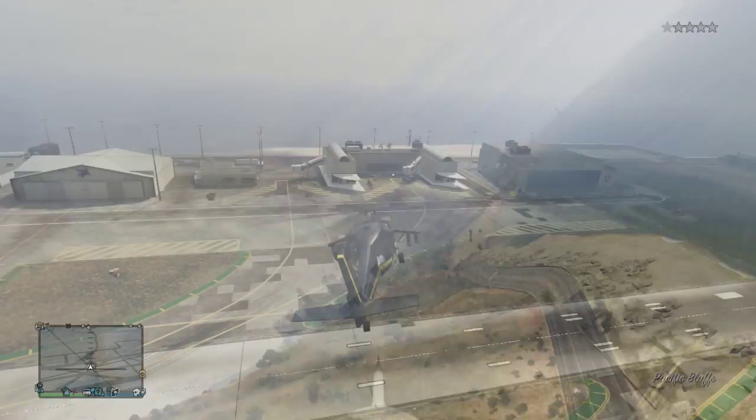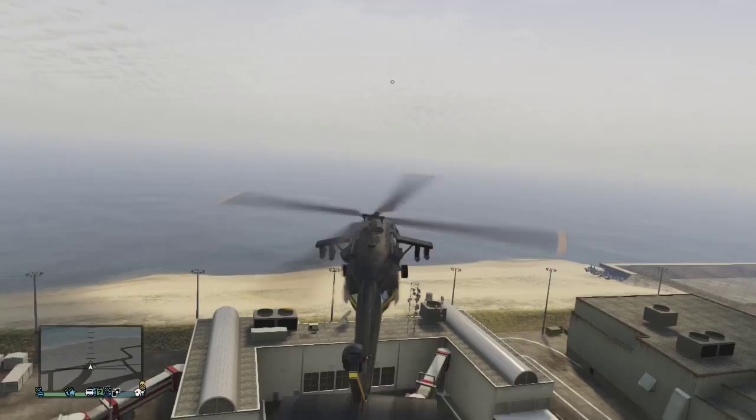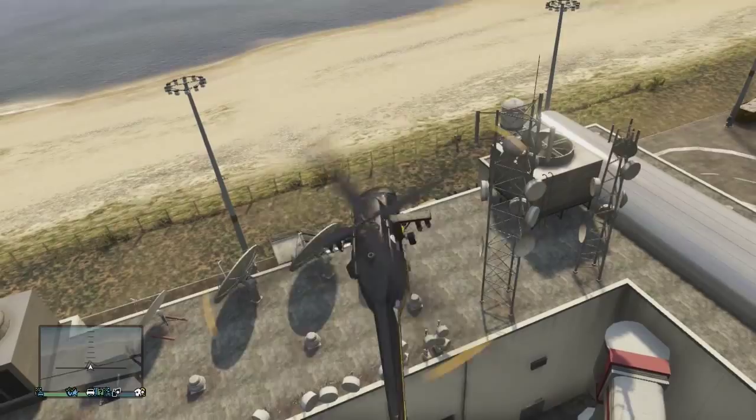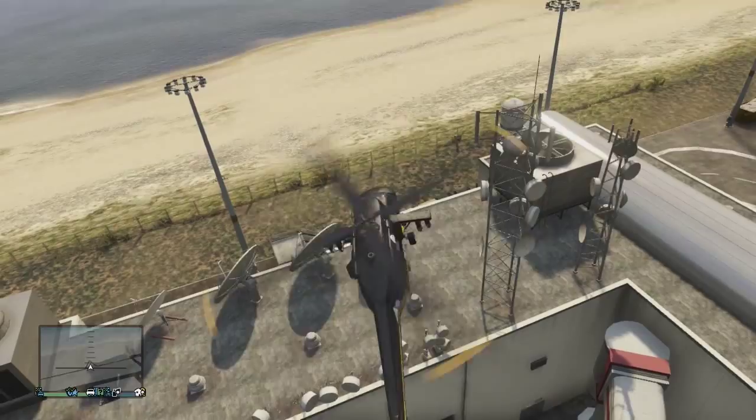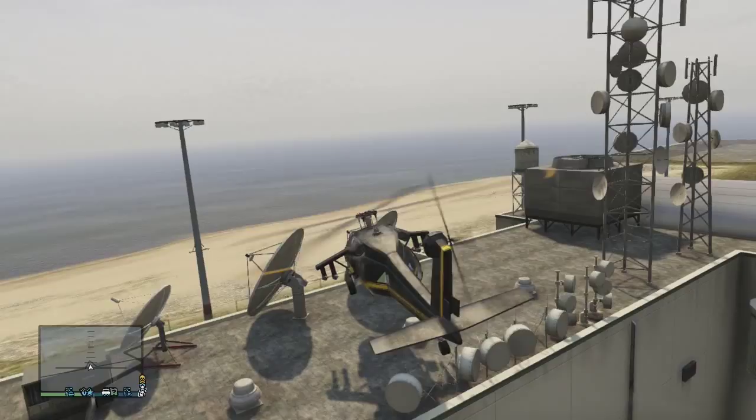Alrighty, so to get into this secret little terminal — bunker, whatever you want to call it — there are two entrances. First off, if you want to use the helicopter method, which I did in the video, all you got to do is get a helicopter from the airport, fly over to this building — it looks like a sideways C — and you want to just land on it. As you can see I failed miserably, hit that, and then you want to go through this hatch in the roof and you can just drop down in there.